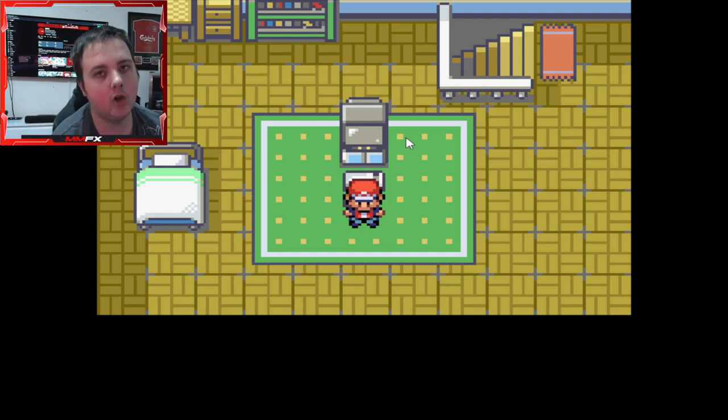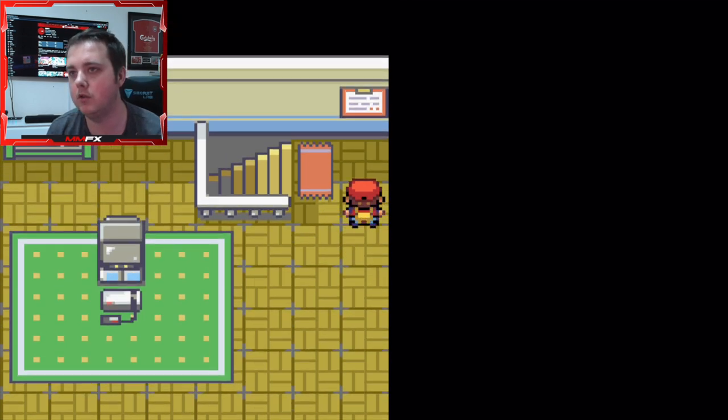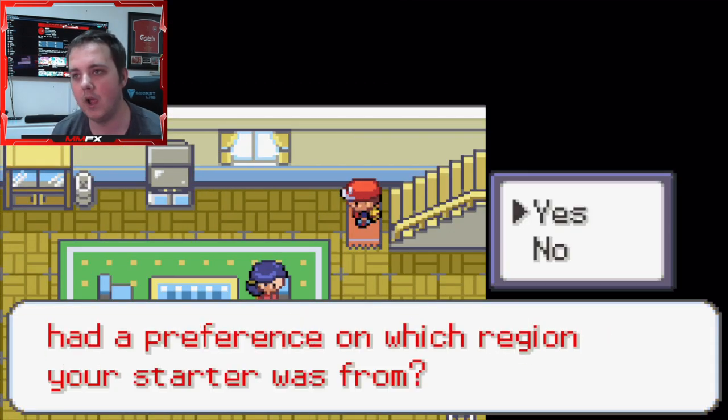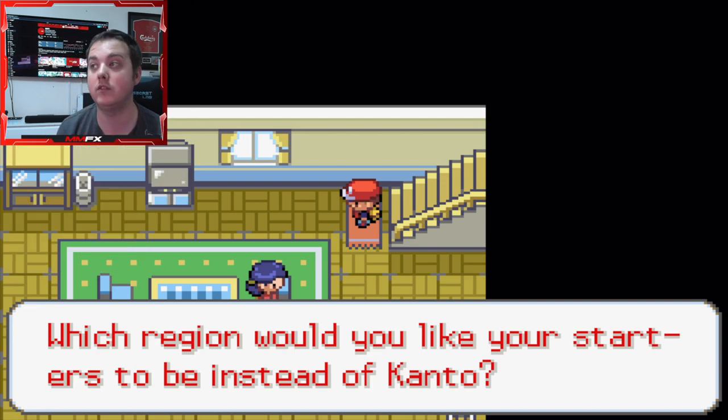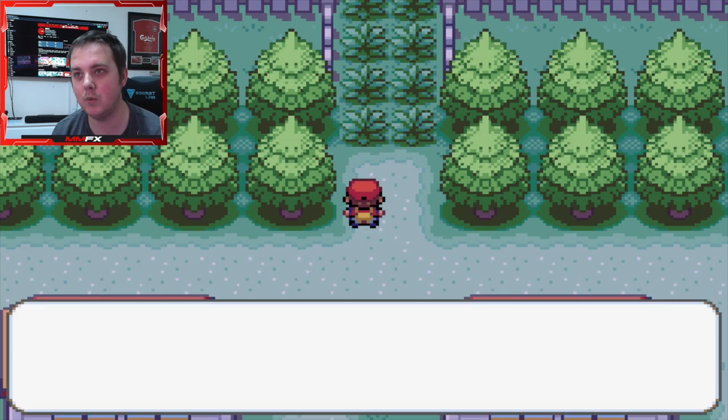Alright guys, welcome back to the next video on the channel. Today we're going to carry on our Radical Red series. Sorry about the cursor being on the screen. In the last run we did Hoenn, so today we are going to do Sinnoh. Let's hope we get a better team than last time because we didn't do very well.